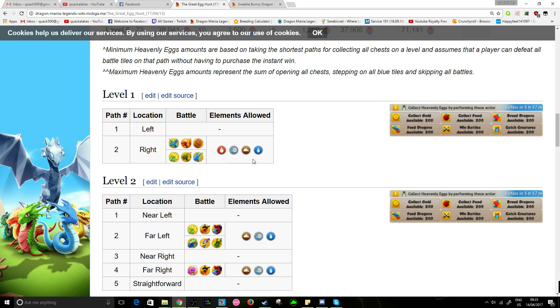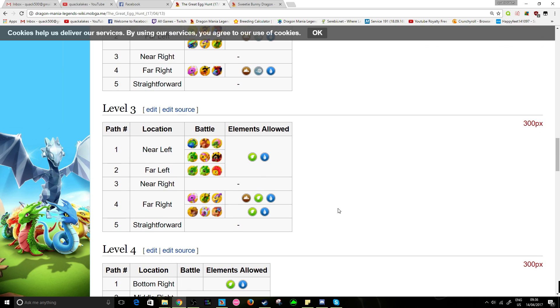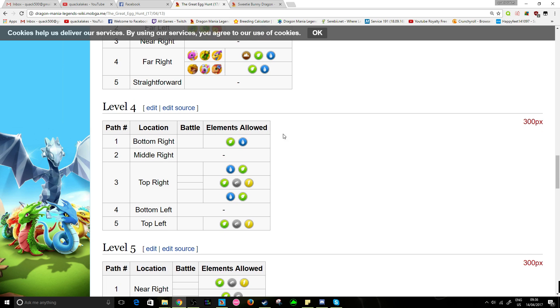That means there's just under 40,000 extra it could cost if you're not going through the levels correctly or not taking the best possible routes. For level four, the maximum might be 22,700 to complete or the minimum could be 13,000. If you have to skip every fight it's going to be 1,200 just to skip one fight, which is why it's so important to know which route you can take and whether your dragons can actually finish the fights.